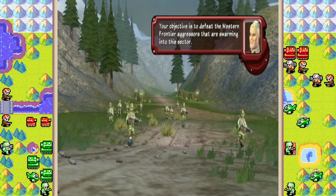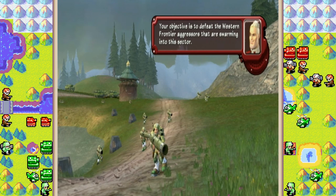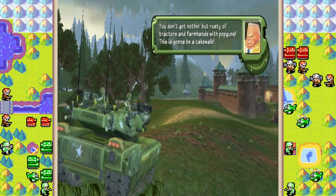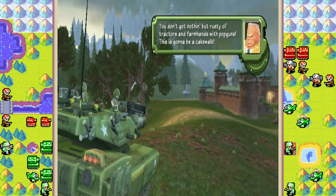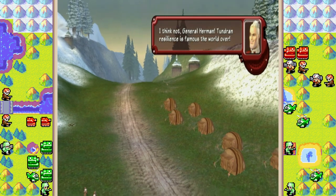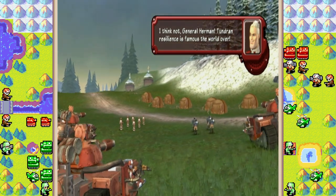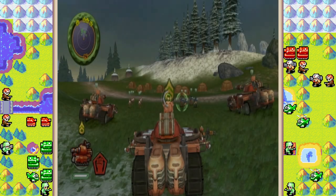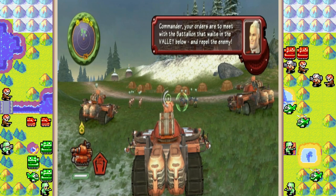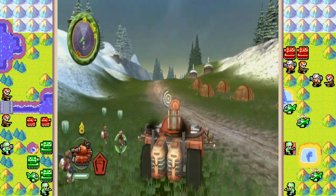Your objective is to defeat the Western Frontier aggressors that are swarming into this sector. You don't got nothing but rusty old tractors and farm hands with popguns. This is going to be a cakewalk. I think not, General Hermon. Tundran resilience is famous the world over. Commander, your orders are to meet with the battalion that waits in the valley below and repel the enemy. Very well, commander. Let us go, comrades. To victory for Tundra.